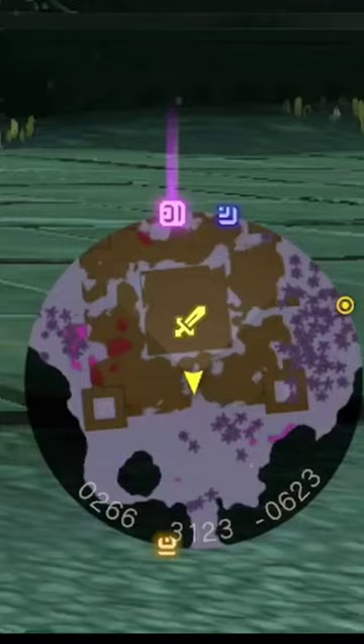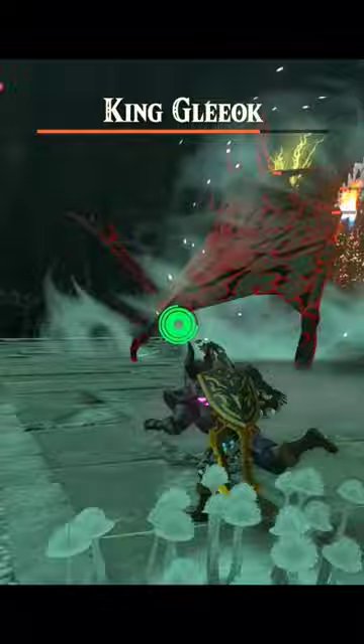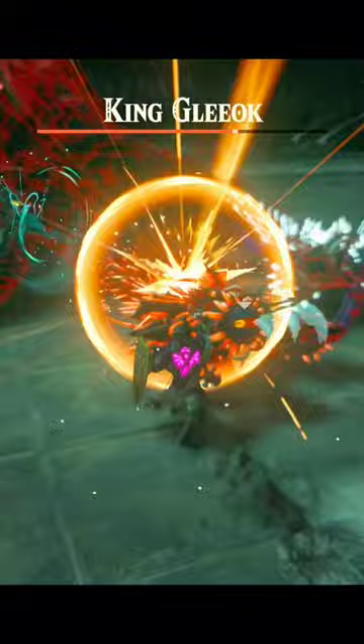Once you get over the initial fear of seeing this fucking bum-ass dragon, you will then proceed to brutally fuck him. I used the method of Keese eyeballs and a Lynel bow to give the king some PTSD. I would also recommend making some attack-up food and wearing your attack-up armor, but it isn't really that necessary, because with this method, he will pretty much be knocked down most of the time during the fight.